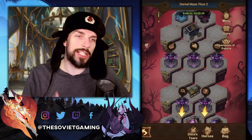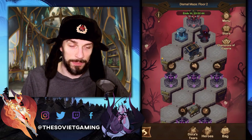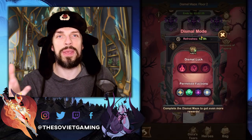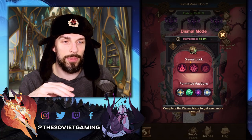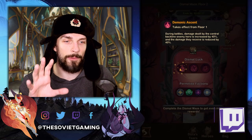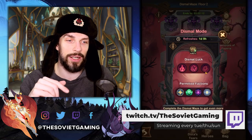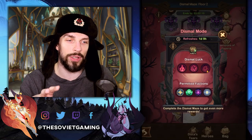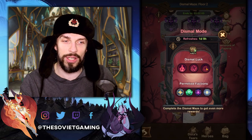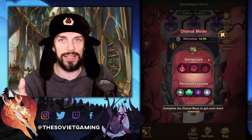So what's the difference between Dismal Maze and the normal Arcane Labyrinth, other than that cool red background? Obviously Dismal Maze is way harder. First of all, you will have debuffs. When you pick Dismal mode you will be able to see the Dismal luck — those are three debuffs that will be on you. On the first floor the first one is activated, on the second floor the first and second are activated, and on the third floor you will have all three debuffs on you. Those can be quite painful, so be really careful and make sure you can finish the labyrinth before entering, because failing it kind of sucks.